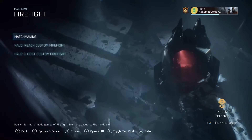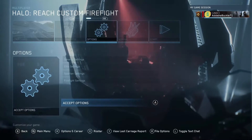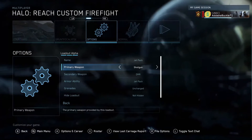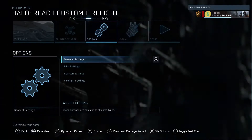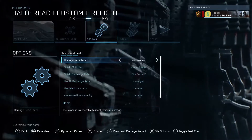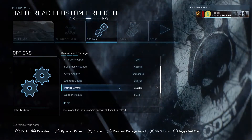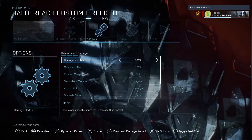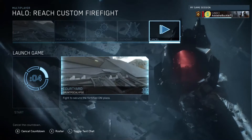You can go to Firefight, go to Reach custom Firefight — Courtyard is a good map for this — and Gruntpocalypse is the game mode you'll want. In the settings, go to your loadouts and make sure you have a shotgun, that's going to be essential. In your Spartan settings, go to base traits and under shields and health make sure you are invulnerable. You'll also want infinite ammo with bottomless clip. Turn your damage up to 300% — that should work well against legendary enemies. You could do it on Heroic, but I chose Legendary. Then you can just start the game.